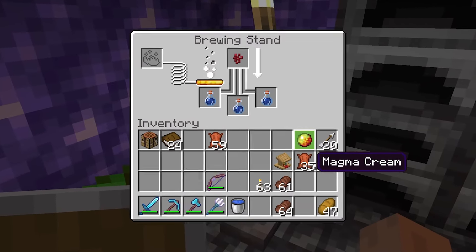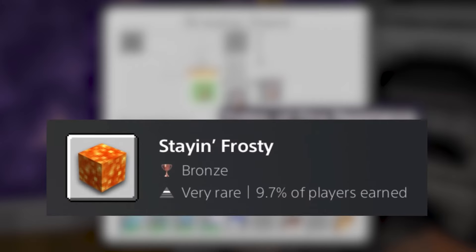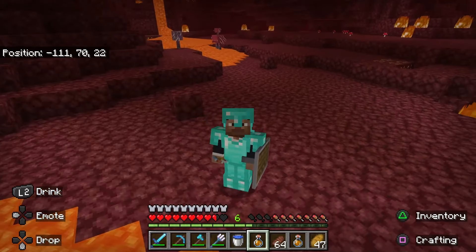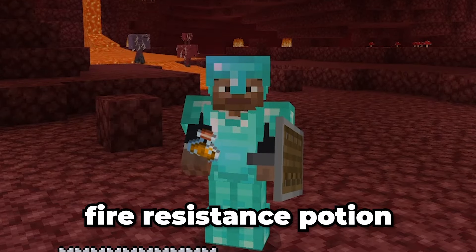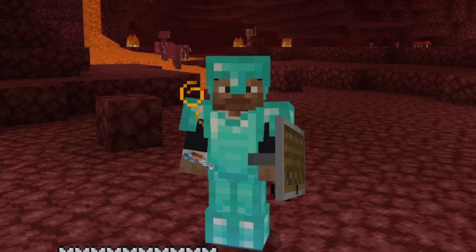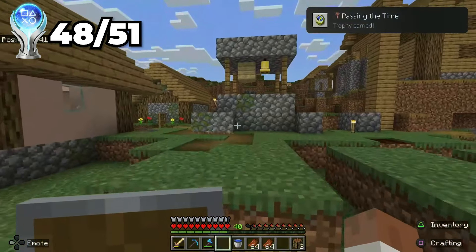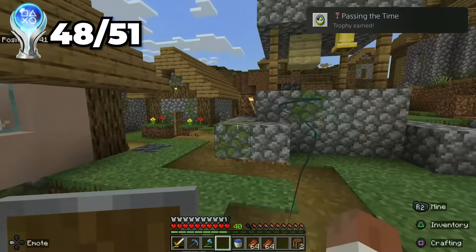With the nether wart, I was able to craft a potion of fire resistance. With that, I can now get the stained frosty trophy for swimming in lava with a fire resistance potion. Let's drink the fire resistance potion — let's go! And not even 5 minutes later, I got the passing the time trophy for playing 100 in-game days.